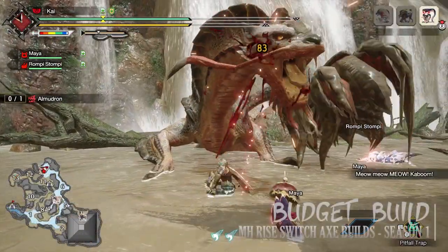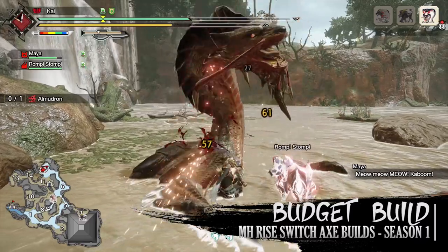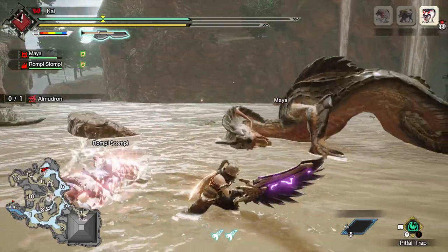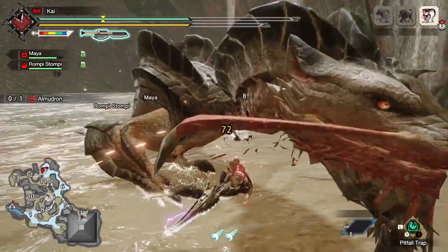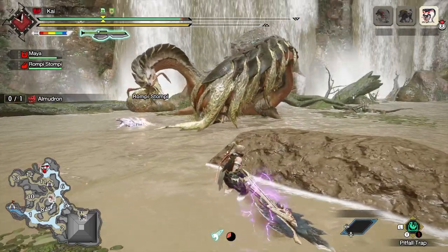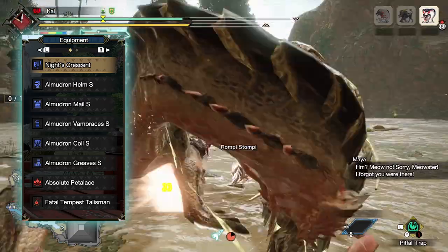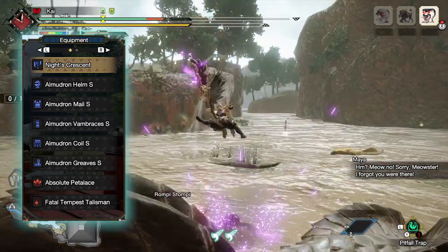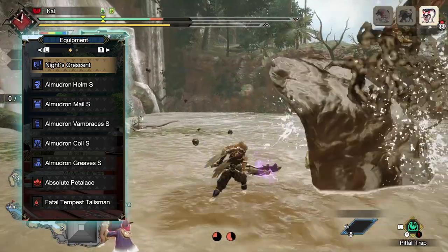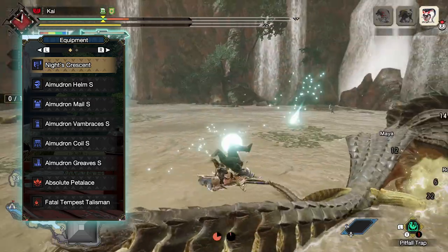The final build is the Budget Switch Axe build. When I say budget, I mean a build constructed from a full armour set aimed to benefit the Switch Axe's playstyle and help players get through to the end game farm — no mixed set, no rare decorations. The perfect budget armour set for the Switch Axe found around the mid-game is the Almadron armour set: Almadron Helm S, Mail S, Vambraces S, Coil S, and Greaves S. Try to get a Talisman with Weakness Exploit if you can, along with decoration slots. For the weapon I recommend Knight's Crescent, the Naga Cougar Switch Axe, with an Attack Boost Rampage skill.